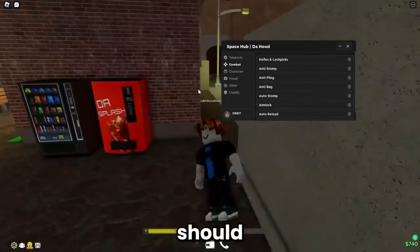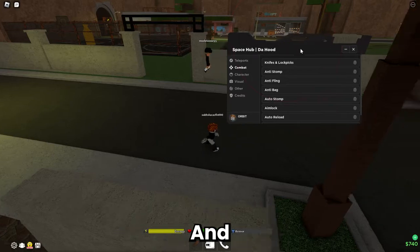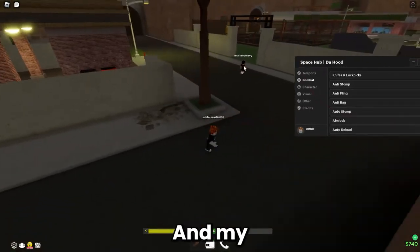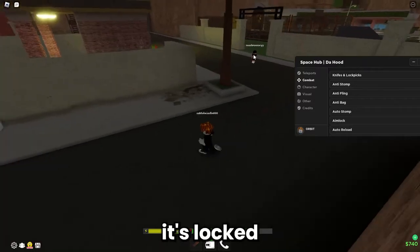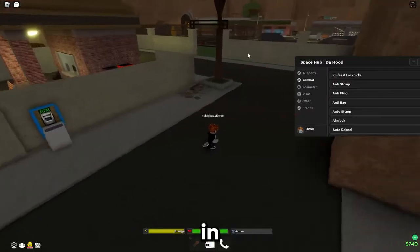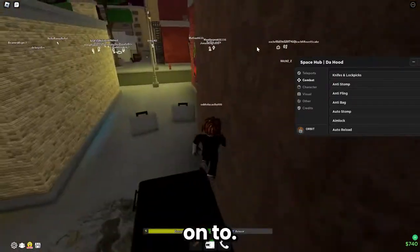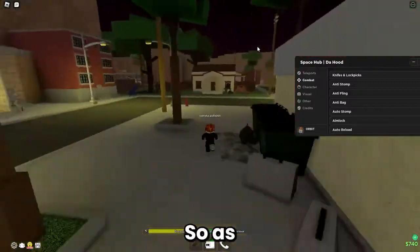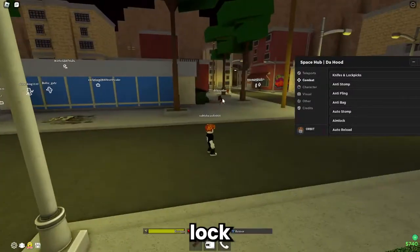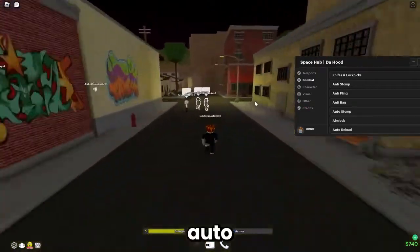The main stuff: Z for speed, combat, and aimlock. Once aimlock is enabled it loads a ring around your mouse. The key to lock is C — press C and with my hands off the mouse it locks automatically. Press C again to stop. Anyone in the FOV circle will automatically get locked onto, as you can see.